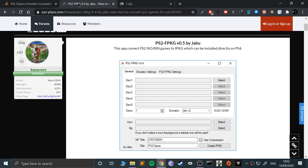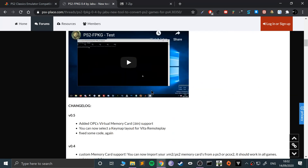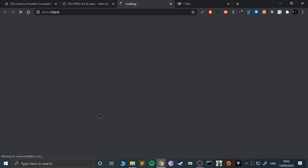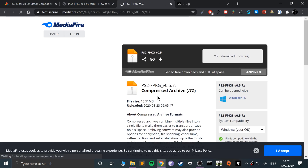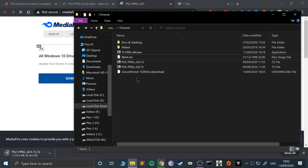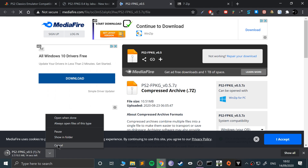Next, we need to download PS2 FPKG. I'll provide the link in the description. If you scroll down on the page, go to the download link, click the download button. I already have this version downloaded so I'm going to cancel it — obviously you won't be doing that.